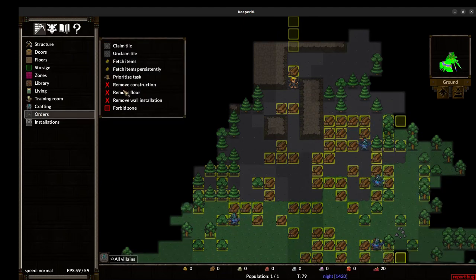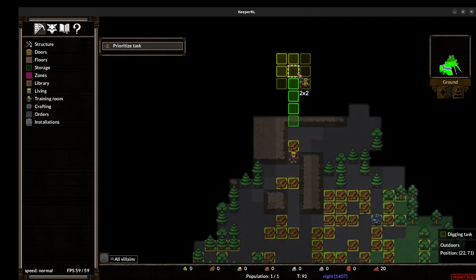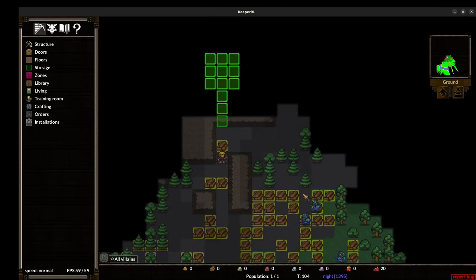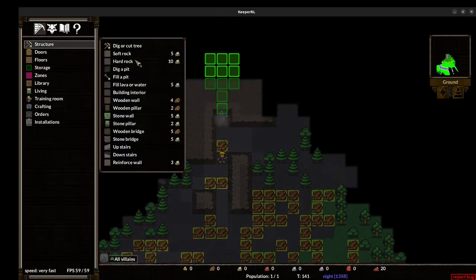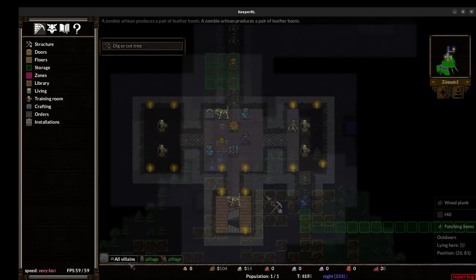You start out as a baby necromancer boy or girl with four zombies. Your zombies are mostly useful for labour but can also serve as cheap soldiers if necessary. Their main drawback is their slowness and extreme vulnerability to sunlight. Zombies love to venture out far during the night to gather wood or do whatever other tasks you've set for them, only to be caught by the sunlight before they can make it back to safety.